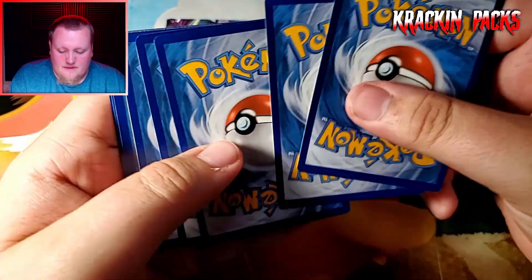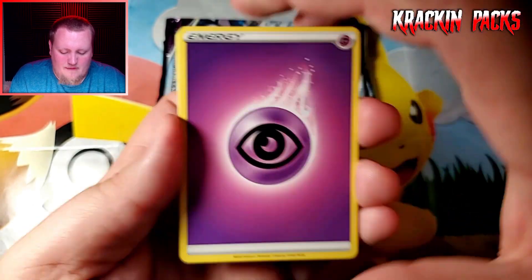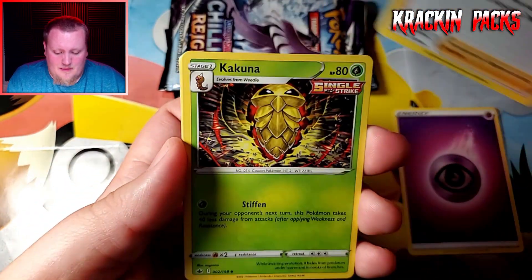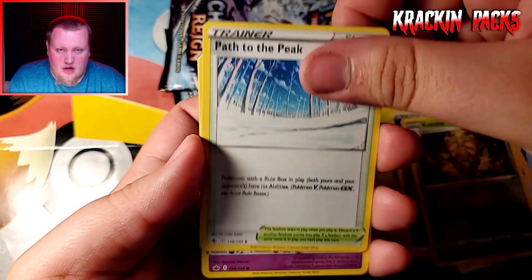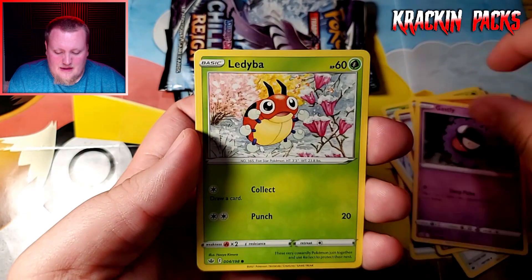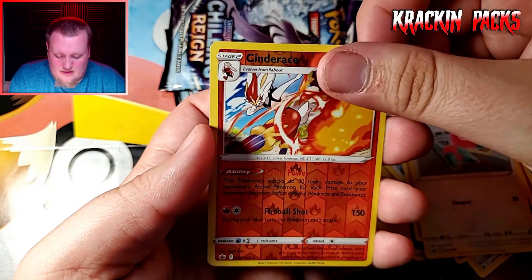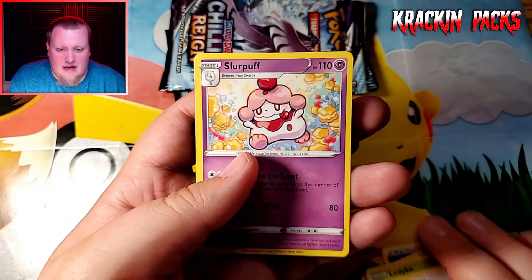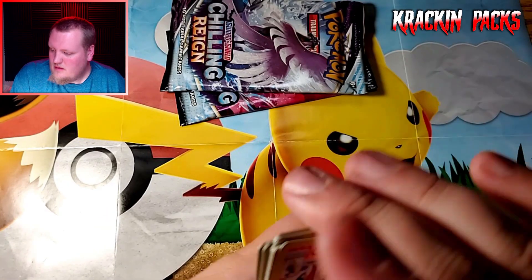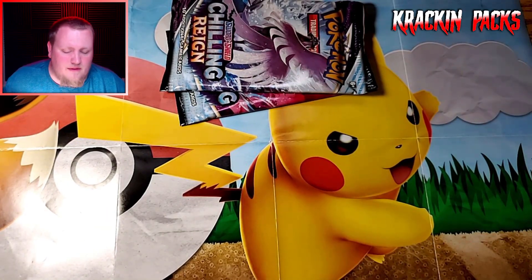Here is the first pack of Chilling Reign from the first three-pack blister. I've heard some people saying the three-pack blisters are really good; some people say they're not good at all, so who knows. Inkay, Rockruff, Ghastly, Ledyba, Porygon, Cinderace, and a Slurpuff non-holo rare. Nothing on the first pack.